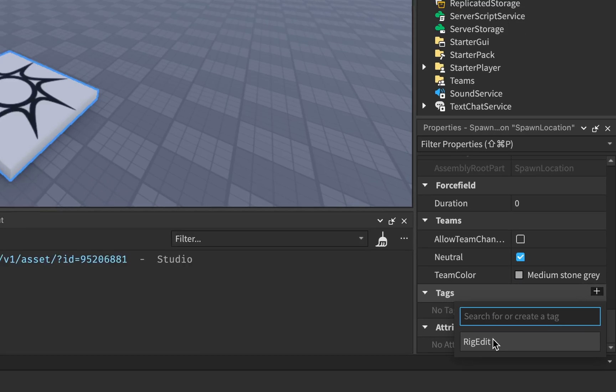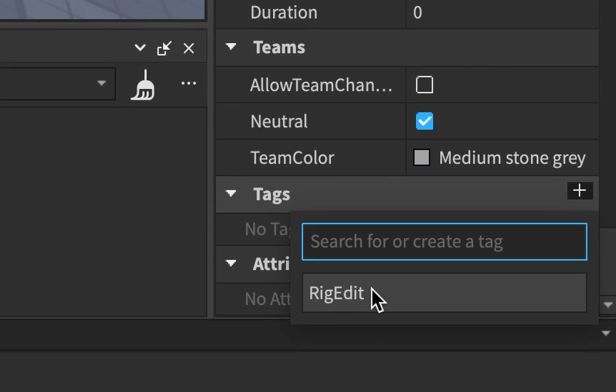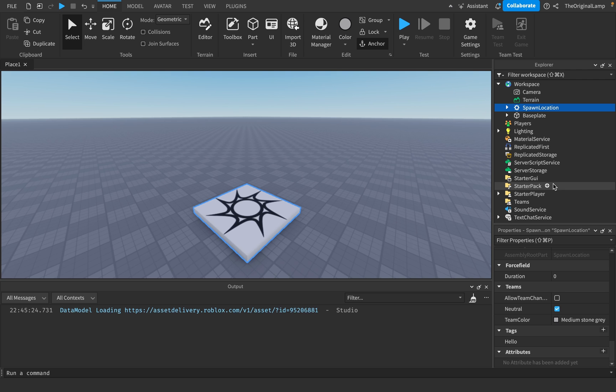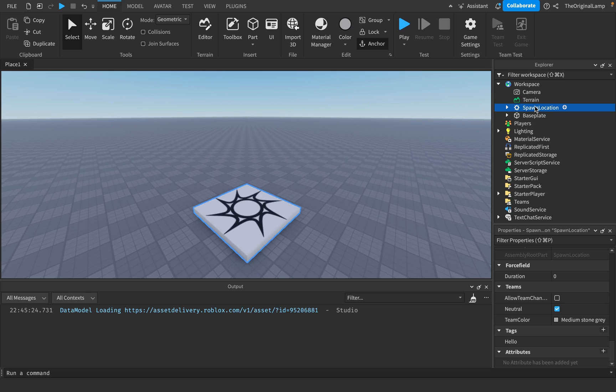There's a tag already called rig edit, which comes by default with every Roblox game. But if I wanted to make my own, I could just make a tag called hello. And then if I were to create this tag, it would just have a tag named hello. Via script, I could check whether the spawn location has a tag called hello, and then do whatever I need to. I could also add tags or remove tags via script.